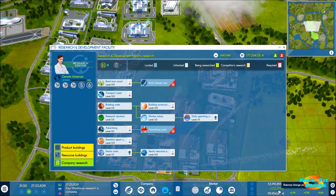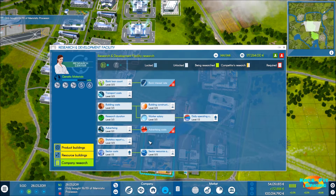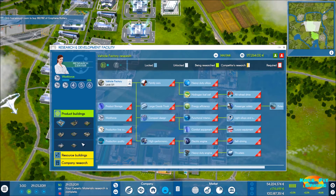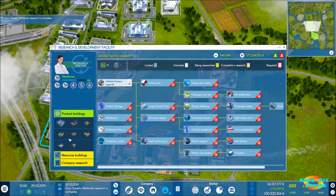We've got plenty of money flowing right now, making 170,000 per day in gaming terms, so we're doing pretty good. Sector resource amount is something we want to get into, but mostly moving forward we'll be spending time on product buildings, jumping into new products and services.